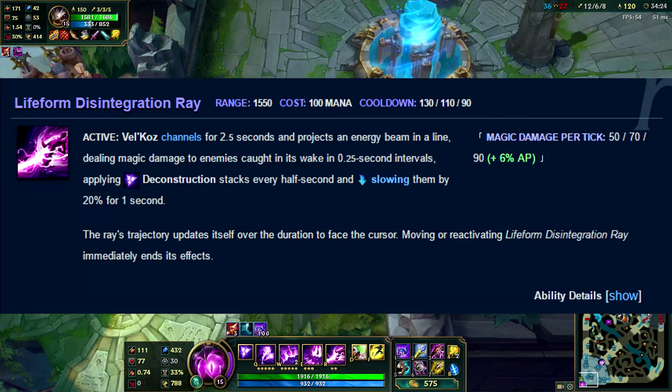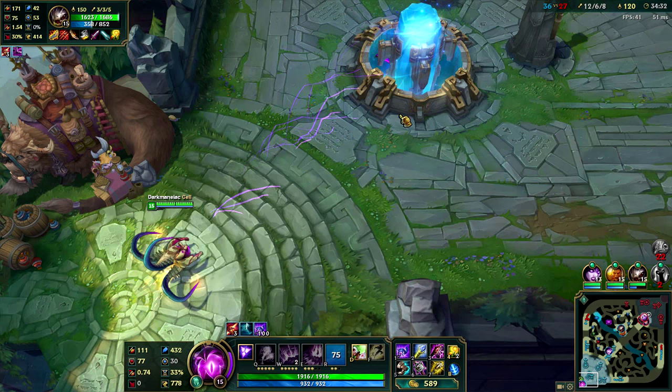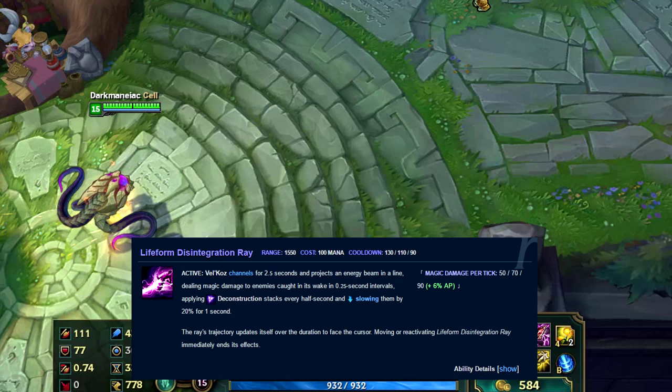And finally, Vel'Koz's ultimate is Lifeform Disintegration Ray. The way this ability works is that Vel'Koz roots himself while firing a continuous laser beam which he can slightly aim for a total of 2.5 seconds. Every half second, this ability applies an extra stack of Vel'Koz's passive and applies a small slow for one second. This ability has the potential to deal some major damage if used properly.